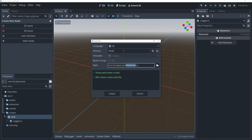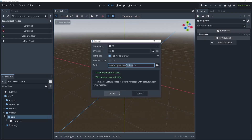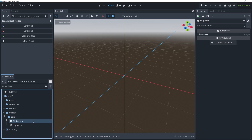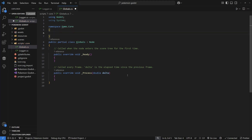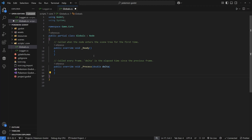Go back to the Godot editor and inside the core folder create another script called Globals.cs. You can use the default no-template. This file will be responsible for any global variables we need to use inside of our project. You could add functions here or create a different class for functions, but the purpose of this is to access shared variables from any script files. We're also going to run this as a singleton, meaning there will only be one instance of the Globals class and Godot will create it for us.